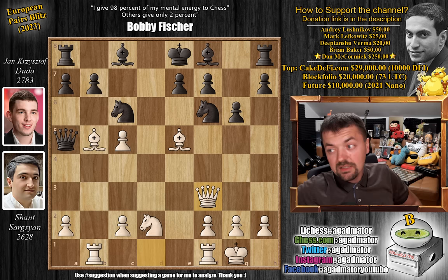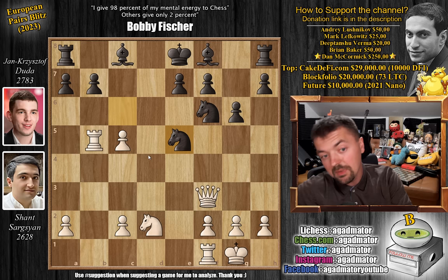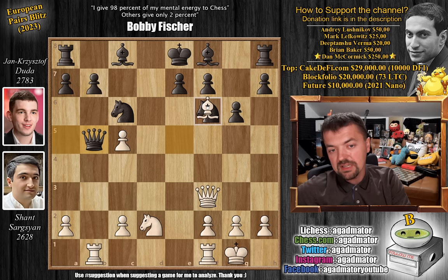So instead, Duda plays queen captures on b5 — a beautiful queen offering. You've already captured one piece, so now you capture another one for the price of a queen. How do you reply? If the queen is captured, then you grab the third piece — knight captures on e5. So maybe there's a better way. First, instead of this, bishop captures on f6. You don't want this bishop to remain a target on e5.